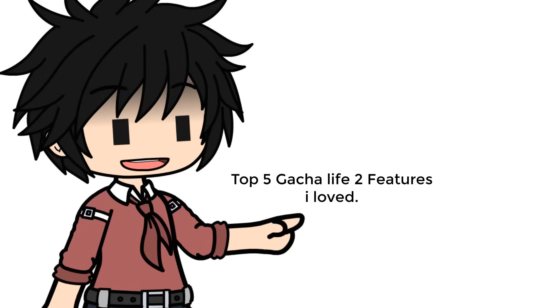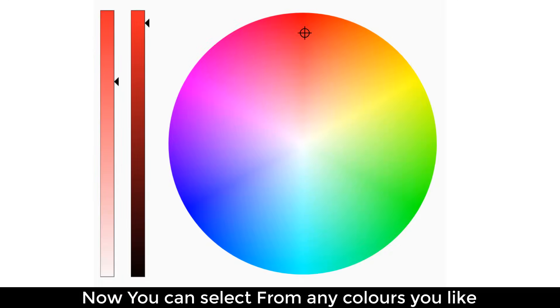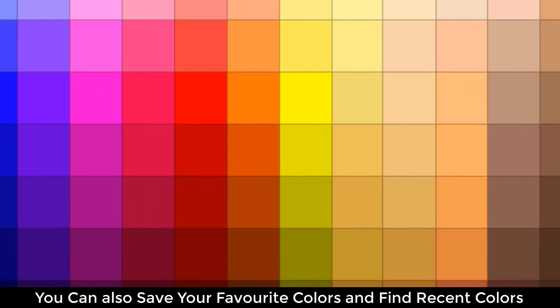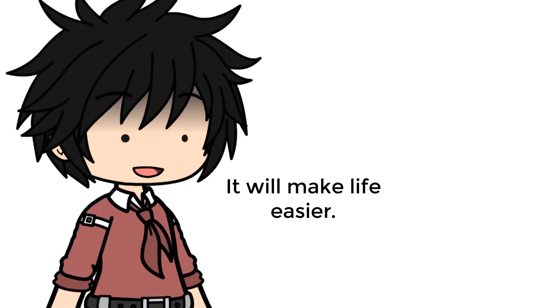Top 5 Gacha Life 2 Features I Love. Number 5: Color Slider. Now you can select from any colors you like. You can also save your favorite colors and find recent colors. It will make life easier.